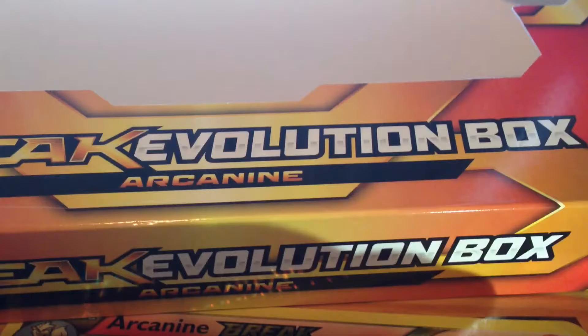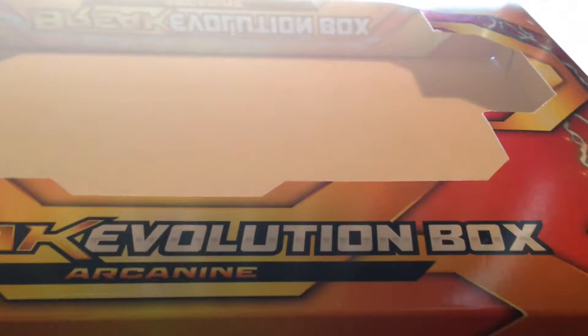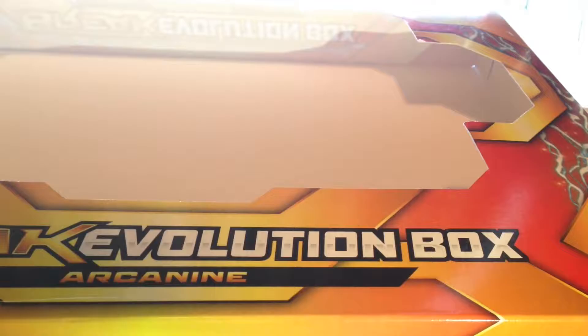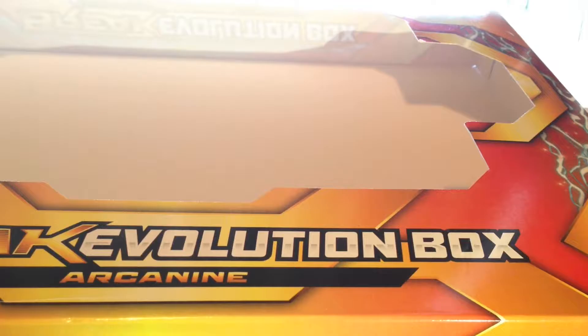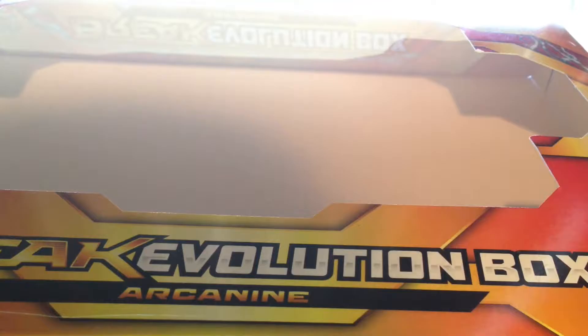Okay, let's take a quick recap of my box, then Mark is going to go through his. I'm so freaking clumsy today — if there's an earthquake in your area today, it's going to be me tripping and hitting the ground. We have four Misty's Determination, four Ho-Oh EX, Mandibuzz Break, Crobat Break, Arcanine Break, and a jumbo Arcanine Break.